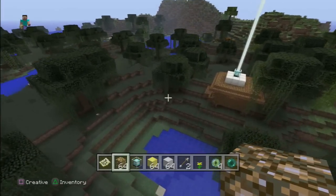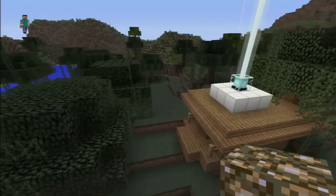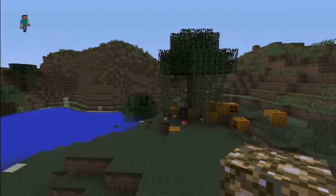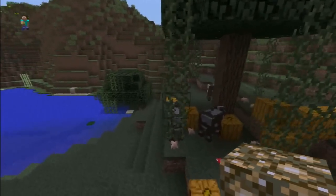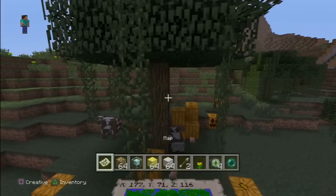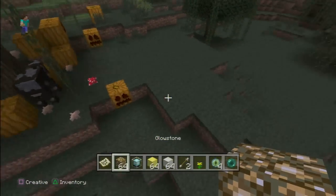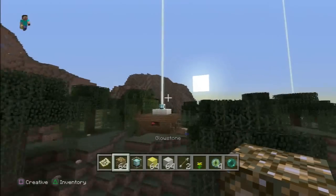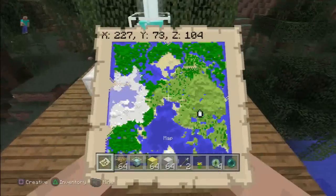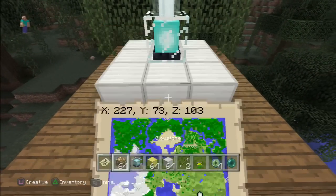We've got a wicked witch hut right here, nice and hidden in the forest, right up against those tree protectors. We've got all kinds of stuff going on right here — pumpkins, cows, mushrooms, all under one tree. That's at 177X, 116. Just in case you want to see that. And we've got our witch hut here at 227X, 103Z.